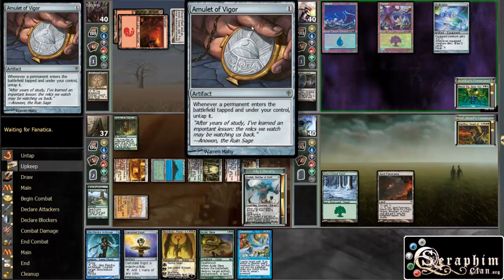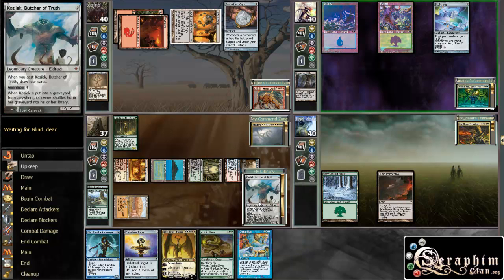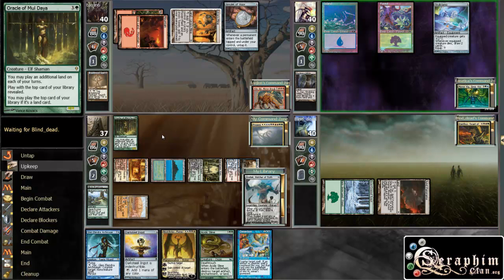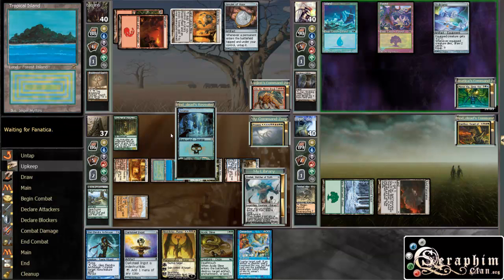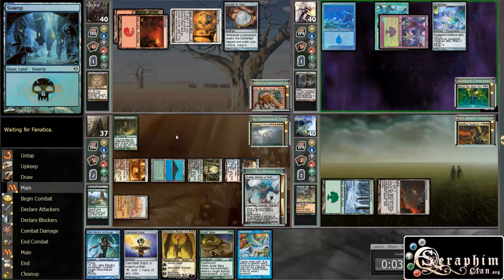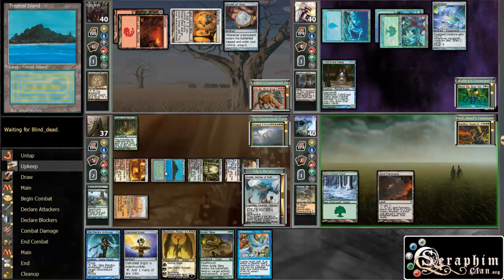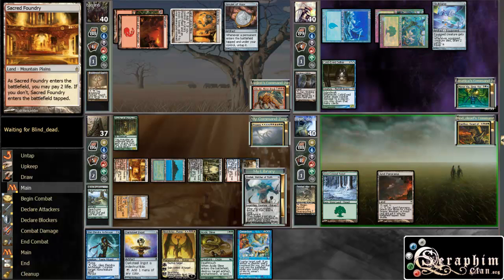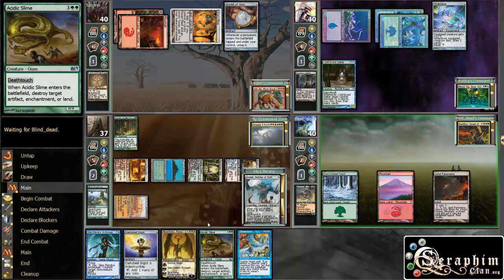This sounds kind of combo-ish. Yeah, the best thing that could happen to us is the next card being a searcher or something, so we can increase our odds of ramping. Coiled Eye Snake — that guy's pretty decent. It's good against me; he draws a couple of cards.